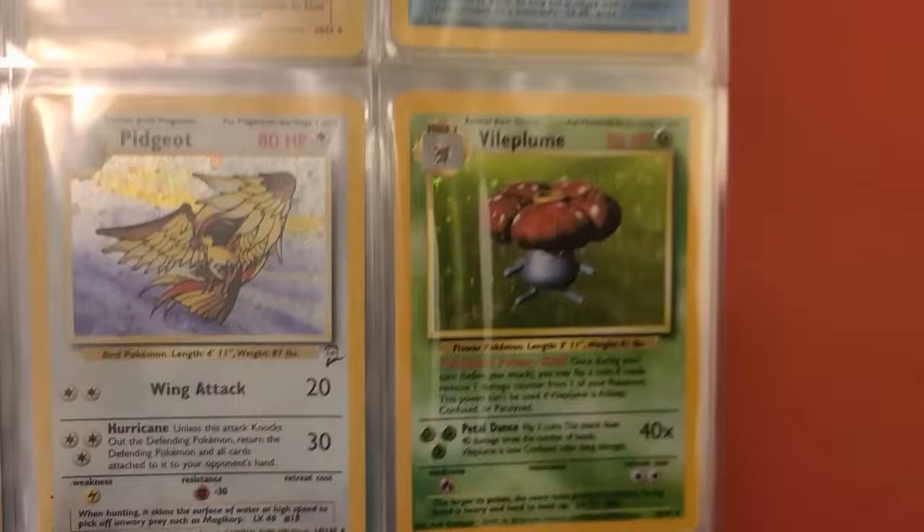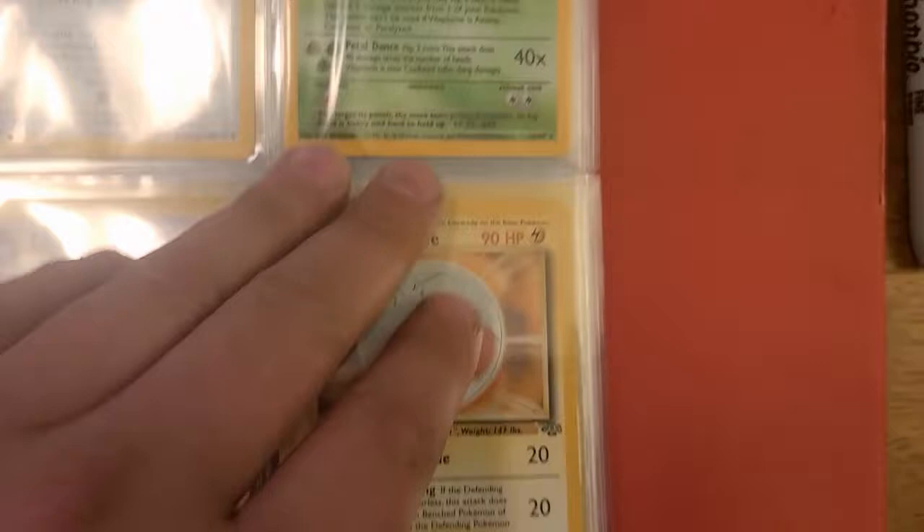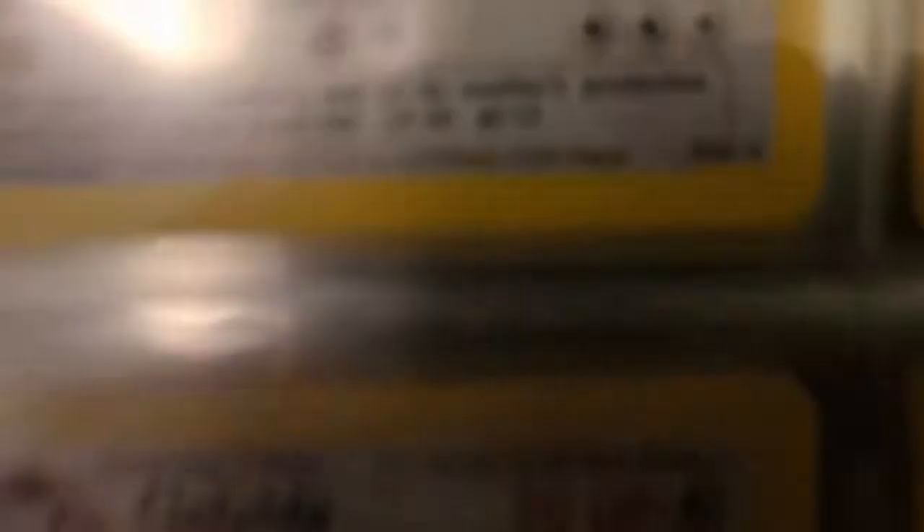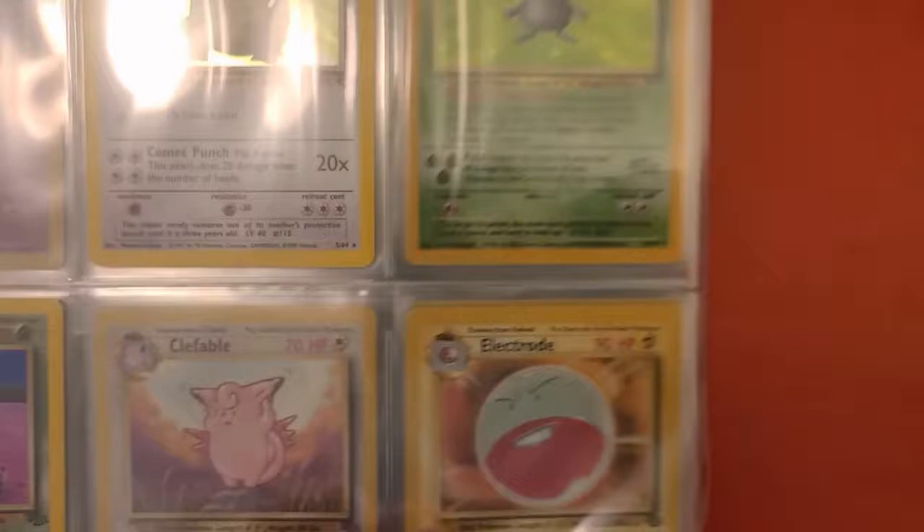I probably traded away my original Jungle Pidgeot, so I know that's just a second edition, but it still counts. We got Flareon, Jolteon, another Nidoqueen. That was the thing about these sets — if you look closely, Nidoqueen here is not holo, Nidoqueen there is holo. Really, these sets said 64 cards but it was more like 44 or 46 distinct Pokémon.